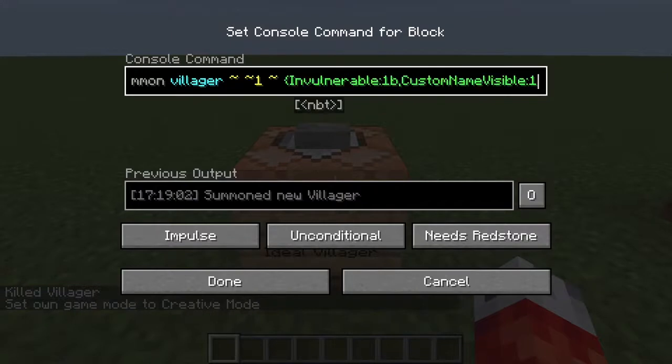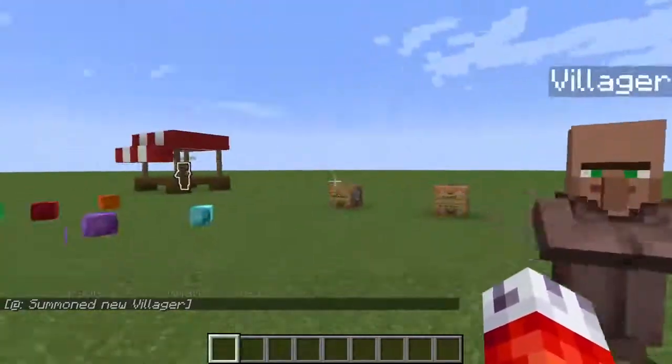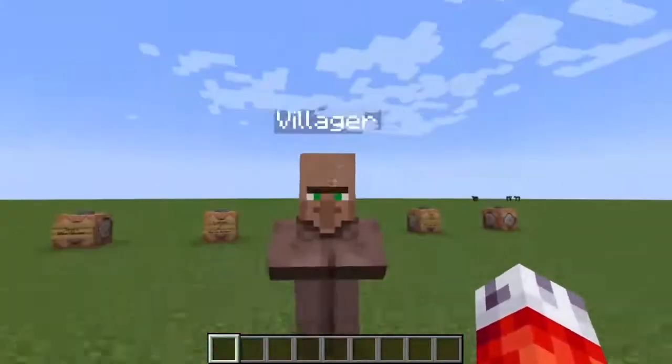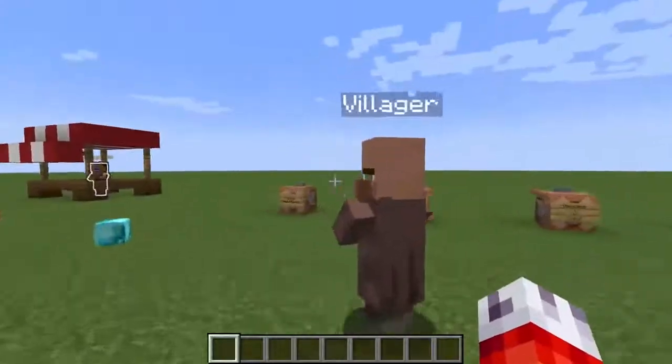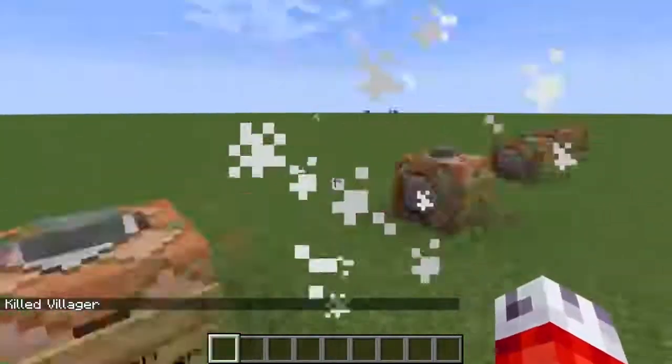We'll set CustomNameVisible to 1b for true. Note that these are case sensitive - where I'm putting capital letters, you'll also want capital letters. This is something you can find on the Minecraft Commands Wiki, so you don't have to memorize it. This will set their custom name to be visible. If I summon a villager here, he actually summons with the default name 'Villager,' which now shows above their head. That's not very useful for us, so now we're going to actually set what their custom name will be.